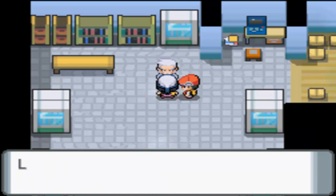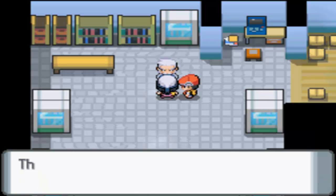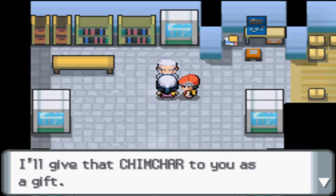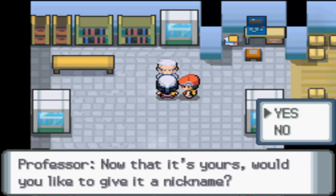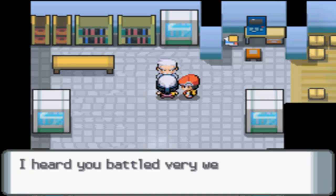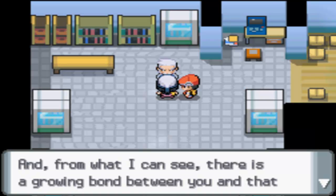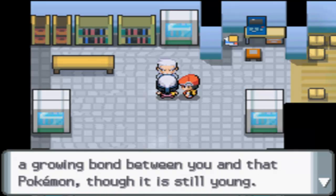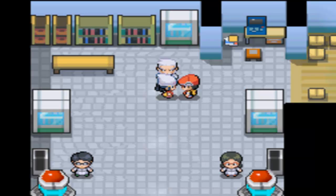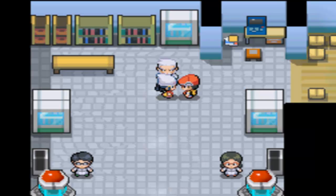Professor Rowan says: 'Finally, you've come. Lori, was it? Let me see your Pokemon again. Hmm, I see — this Pokemon seems to be rather happy. I'll give that Chimchar to you as a gift. Now that it's yours, would you like to give it a nickname?' No thank you. 'Your friend Ralph told me what happened at the lake. I heard you battled very well, despite it being your first time. There is a growing bond between you and that Pokemon, though it is still young. That's why I would like to entrust you with Chimchar. Boy, am I glad you're kind towards Pokemon.'